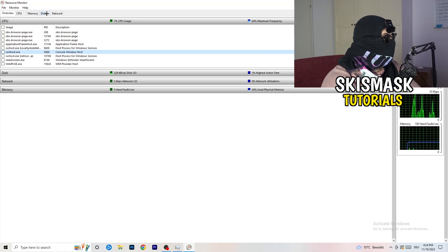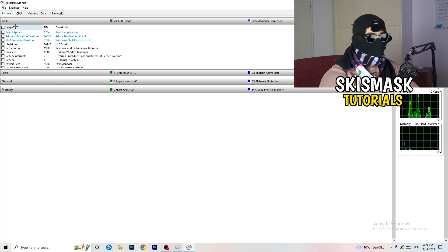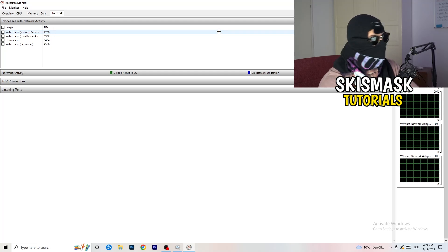Once you're finished, you can also do this from the Overview tab, where you see every process currently running. Click onto the Network column and you'll see only the ones currently using your network connection.